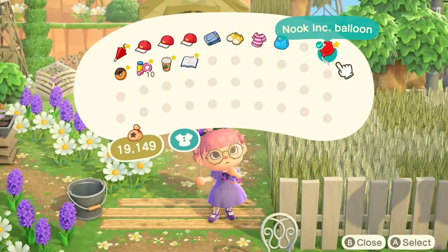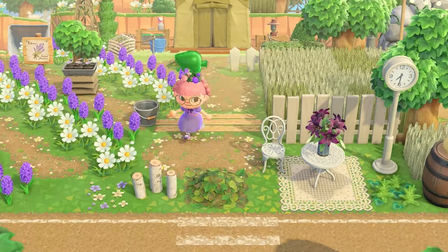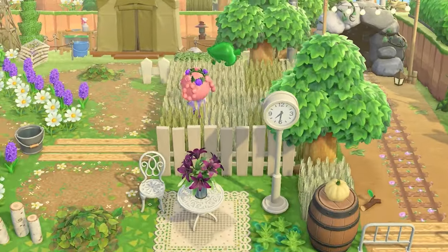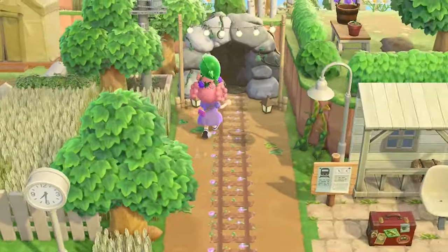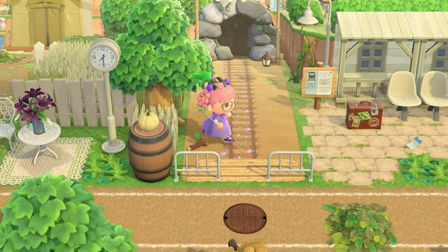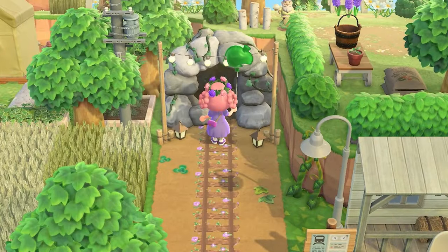Luis left a bunch of presents by Resident Services, which included this outfit and my balloon that I'm very excited about. Don't forget to grab those if you tour the island on your own. I love a wheat field, and we've got a cute little railway that goes into this cave here.